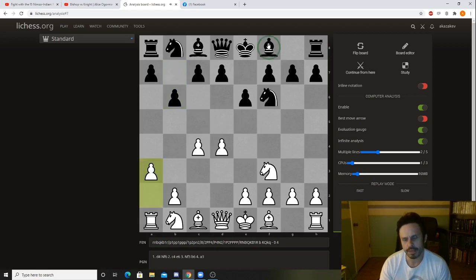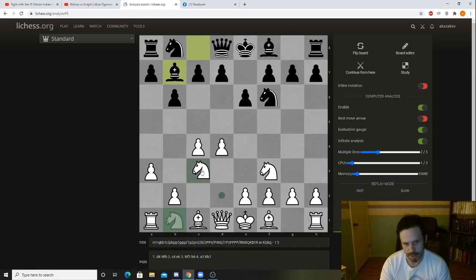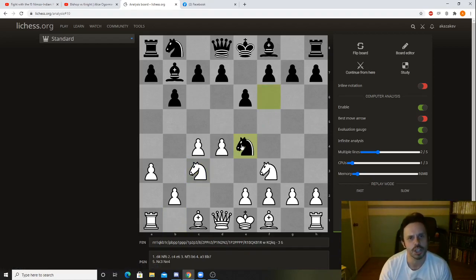White simply plays a3, which restrains this bishop — it doesn't give black this square after something like Nc3, and white's plan is to eventually control the center. This bishop does not have a lot of very good squares right now, so black continues with his idea of bishop d7, which makes perfect sense. Kasparov develops the knight and Andersson plays the very natural move Nc4.